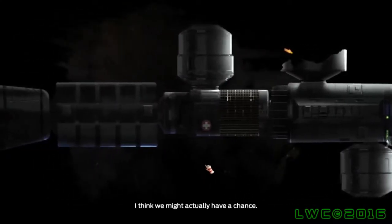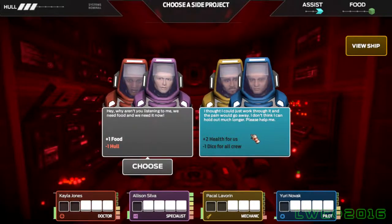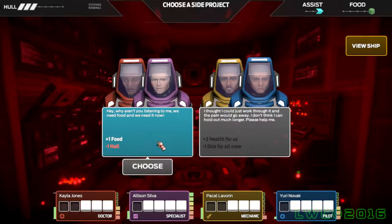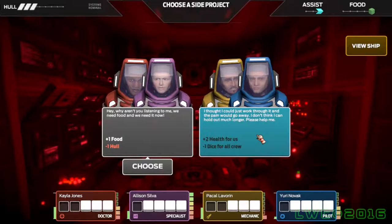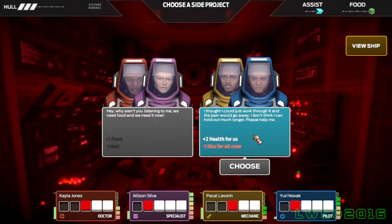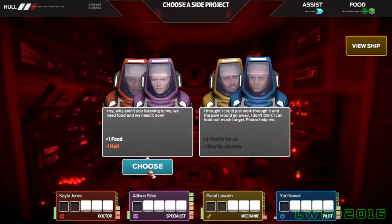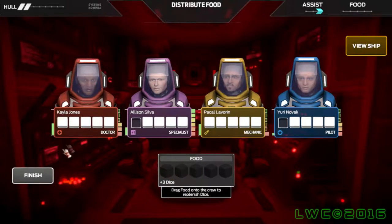That crew's rolling dice like champions — apparently this ship is also a casino. Minus one dice — you do not want that. Yeah, this is like that vault in Fallout New Vegas, where everything's decided by gambling. Sounds like a Two-Face kind of thing — deciding everything by coin toss.